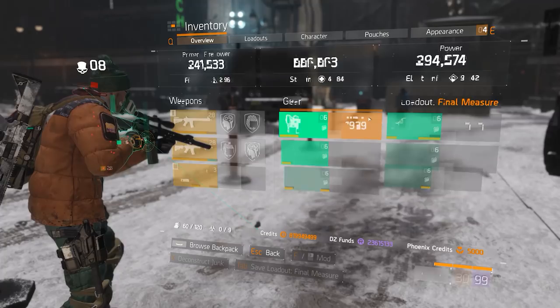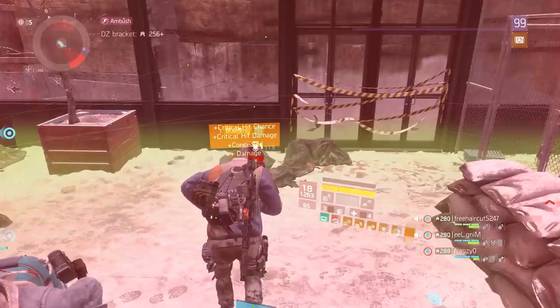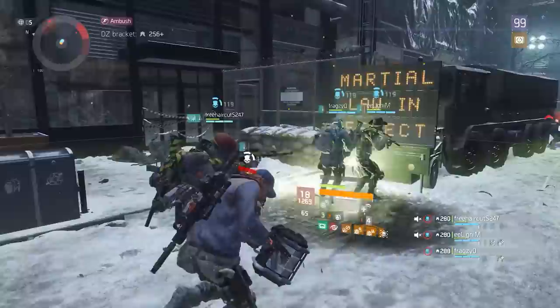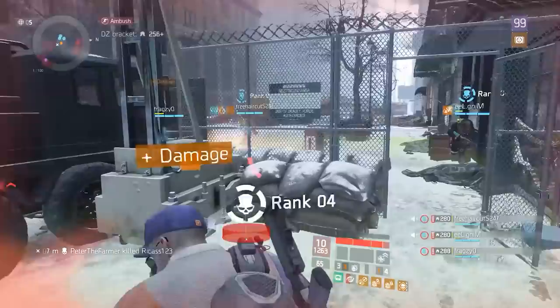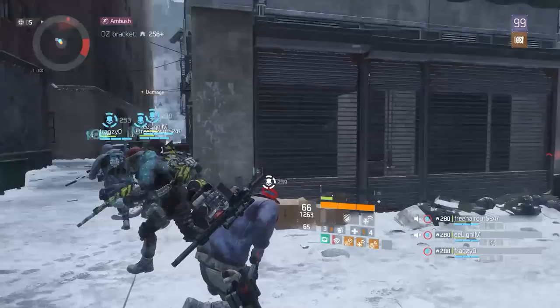The main buff you'll be getting will obviously be the damage buff, because everybody is going to be able to restock on frag grenades when they die and go back to the checkpoint. Especially when fighting against multiple groups in the DZ or a lot of individual players, this buff is going to be active pretty much all the time, which adds a lot of damage to the team and makes up for the damage you're losing by running Final Measure instead of another damage dealer.